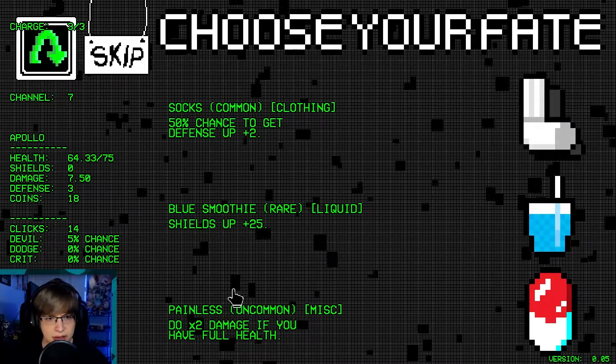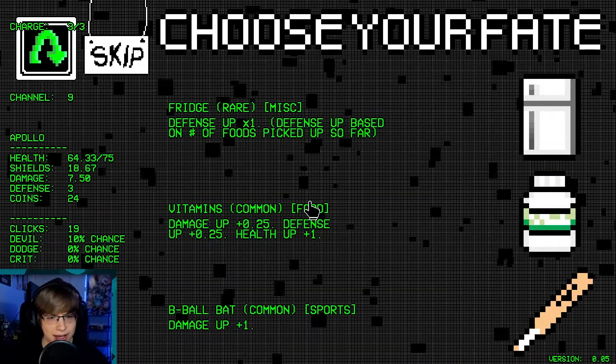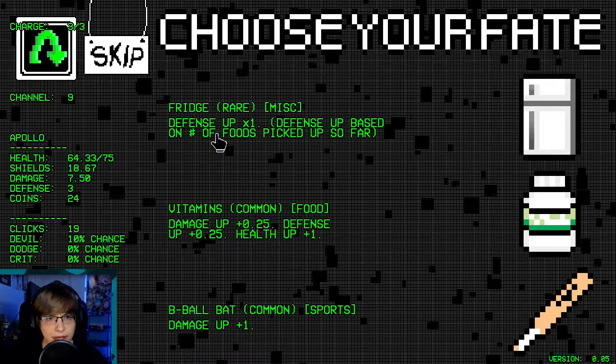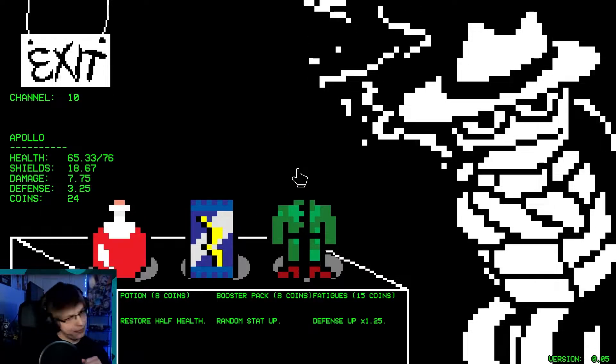We'll go insects. 25 shields — that's pretty nice. Devil chance — I want to get a devil deal. We're not getting any devil deals here. Defense up times one — that doesn't do anything for us. So we'll just take vitamins. Let's skip this.